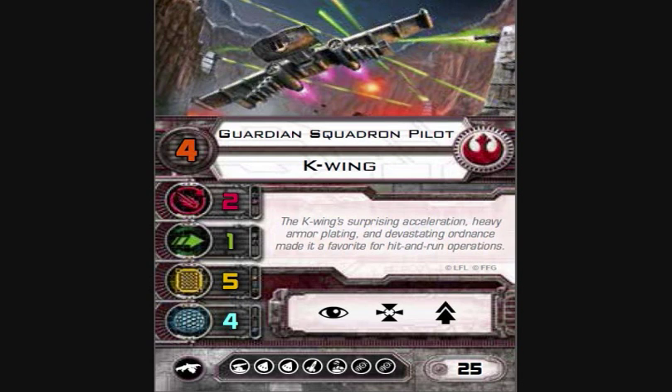The next K-Wing pilot is the Guardian Squadron Pilot — pilot skill four, primary weapon two turret, one evade, five hull, four shields, focus, target lock, and SLAM. Its upgrade bar is the same: turret, two torpedoes, a missile, crew, and two bombs. It's 25 points, essentially a two-point upgrade for two pilot skill — really not that big of a payoff.